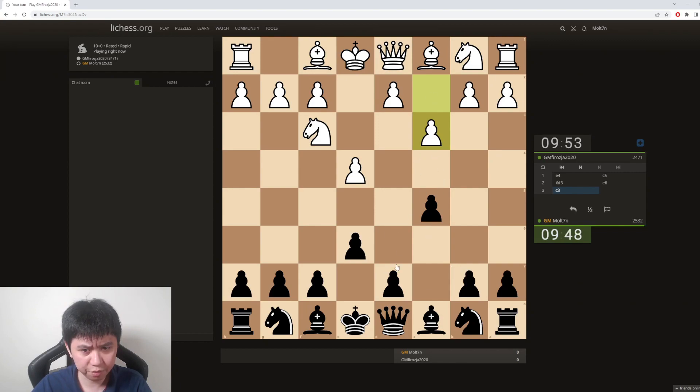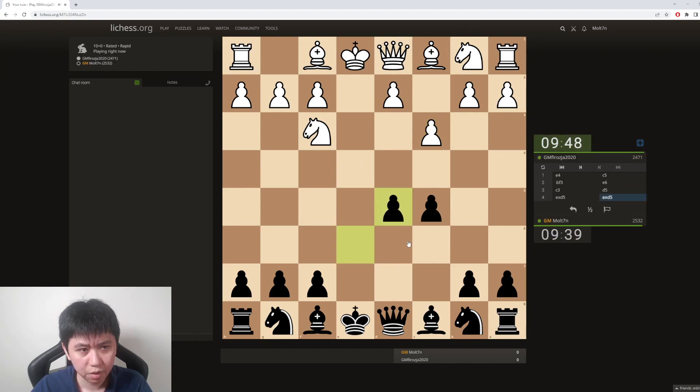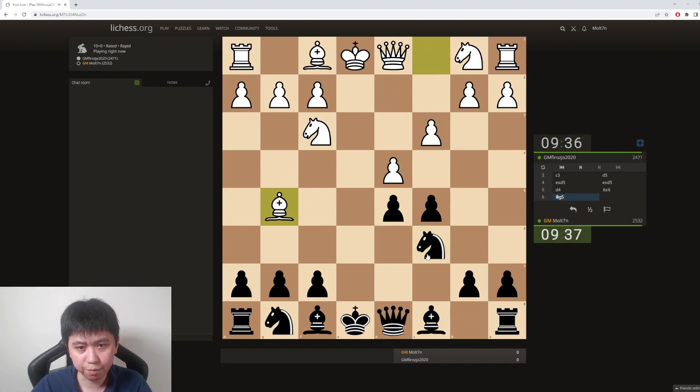Our opponent has gone c3. We can go d5 here or knight to f6. I'm going to go with pawn to d5 in this particular game. Let's go pawn takes instead of queen takes — but queen takes is perfectly fine as well — so we go for knight to c6. These positions are typically fairly comfortable for white because of the isolated pawn, but we can try to make the position dynamic with the black pieces.